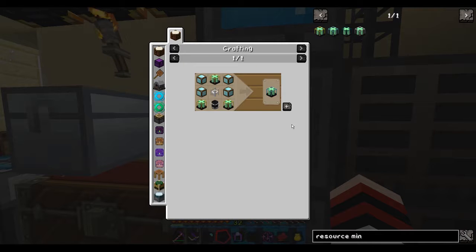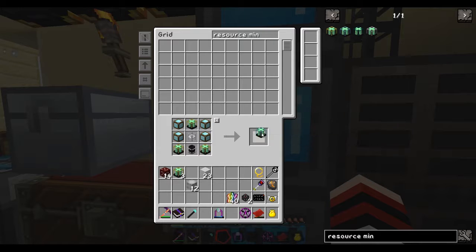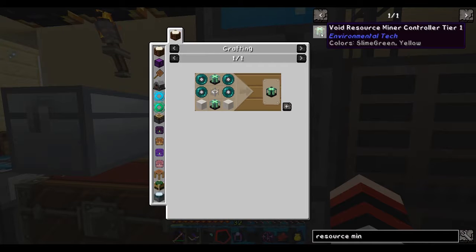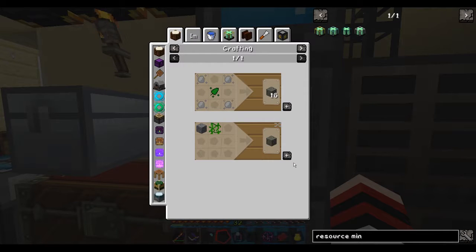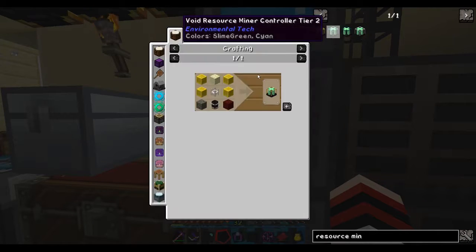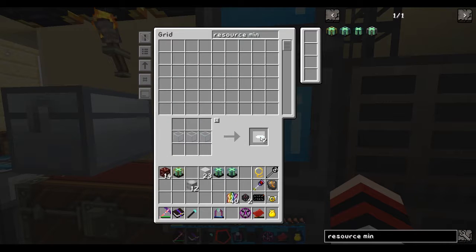Actually, how many does that need? I don't remember - let me just get a few. We need six of these. There's the six we need for this. We need a couple of these - that's two tier twos which will make one tier three. So we need six more of these.